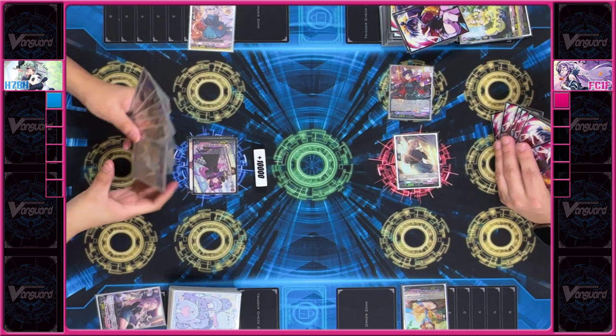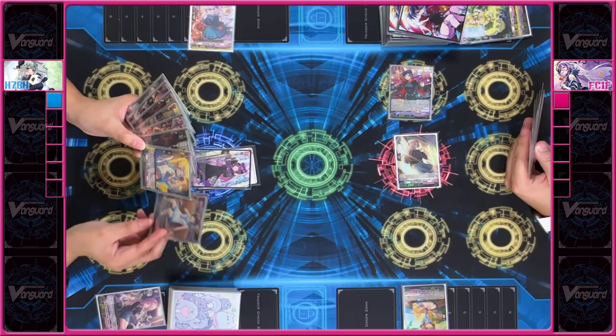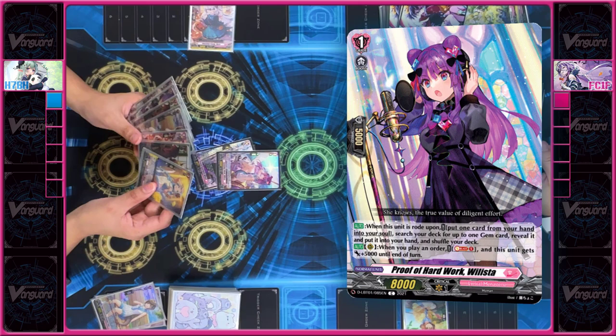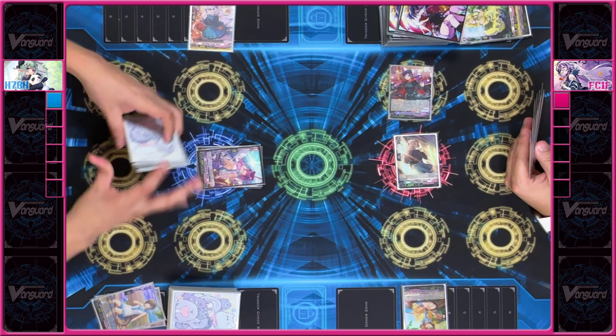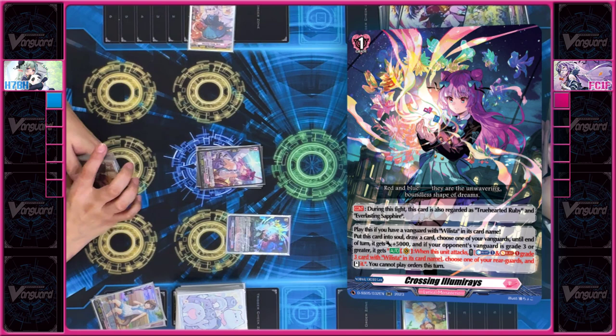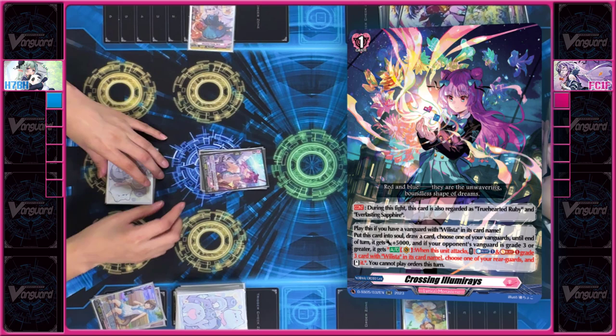I'll stand and draw. I'll discard so I can ride — Expanding World Willista. The skill of the grade one when I ride over: I get to put a card from my hand to soul and look for a gem card. I'll put this grade two into my soul and then look for a gem. I'll play it with a gem. Since my Vanguard has Willista in its name, I can put the gem into my soul, draw a card, and my Vanguard gets 5k.